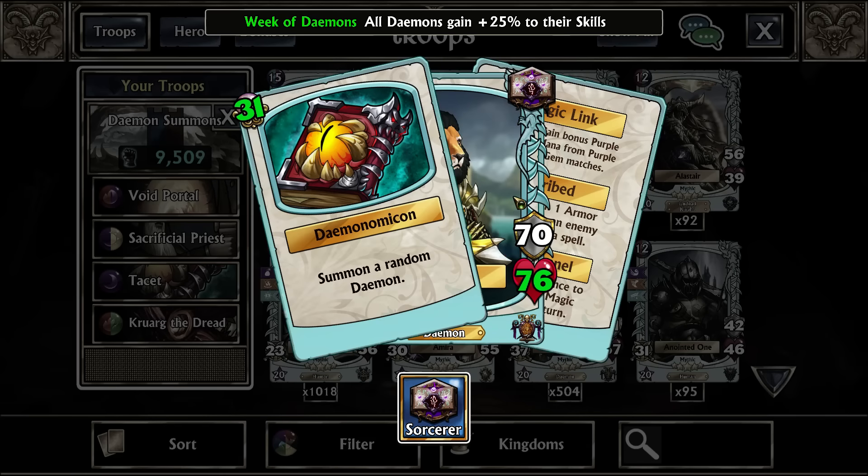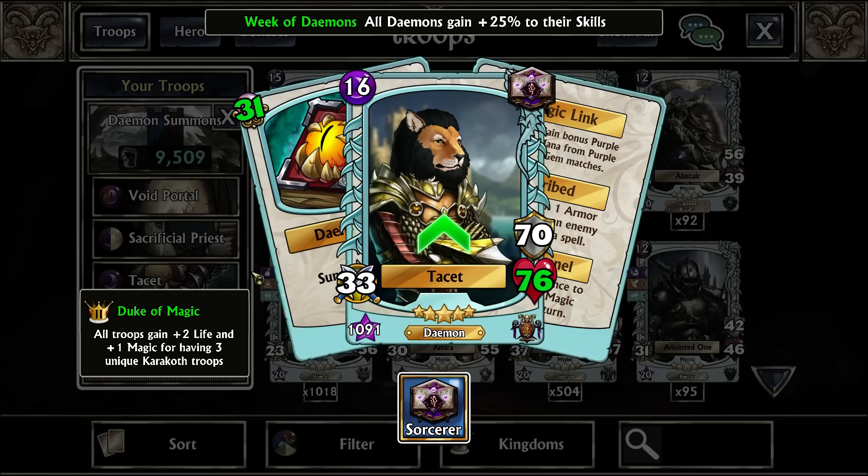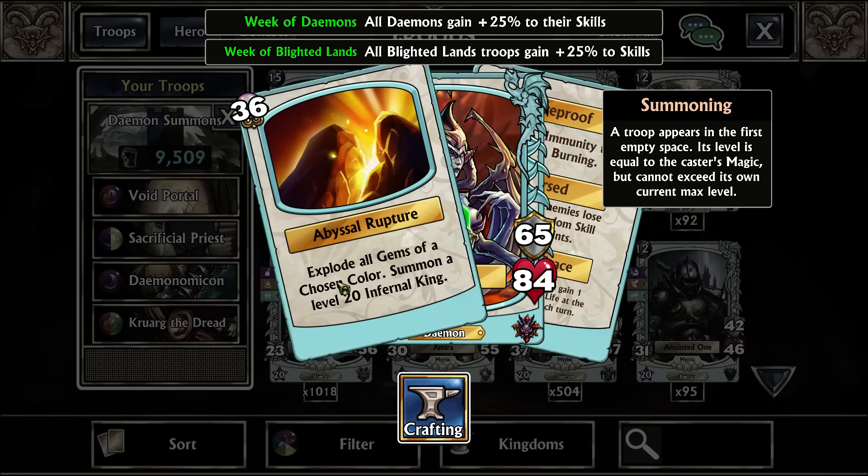The Daemonicon — you get this from 250 wins on the Sorcerer class. Also, setting your Sorcerer class to a Daemon will give 25% to your hero this week, so keep that in mind when building teams. And Abnesia, which is a Mythic, also does it at 100%.